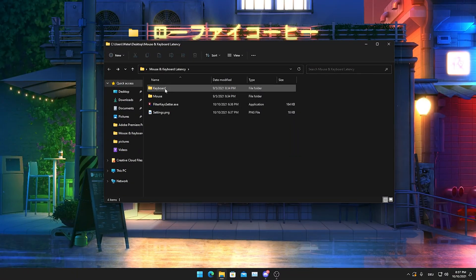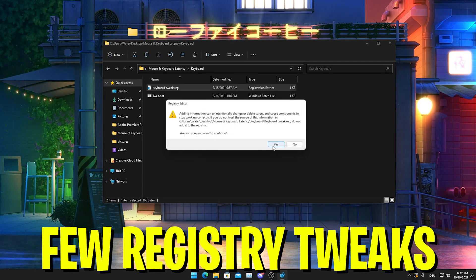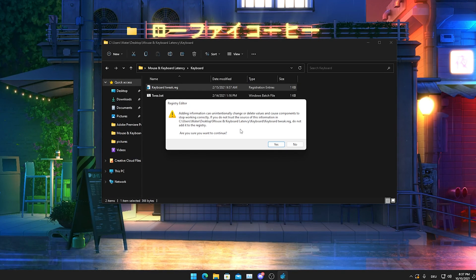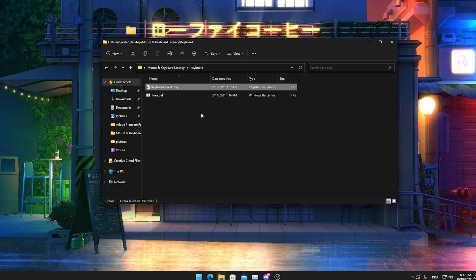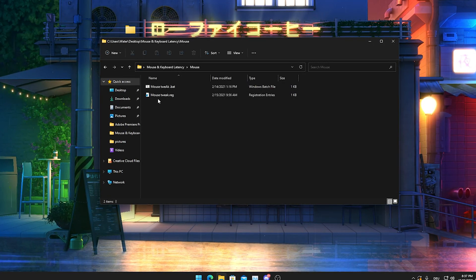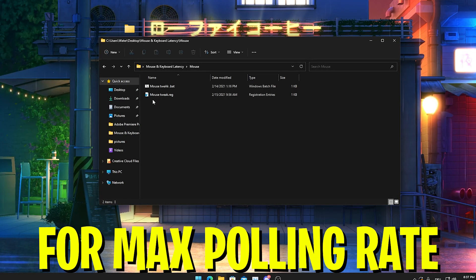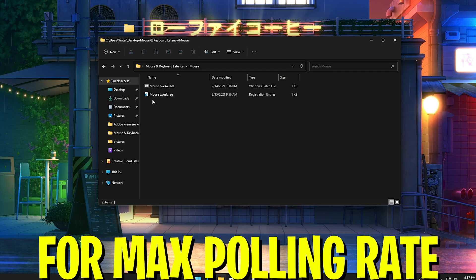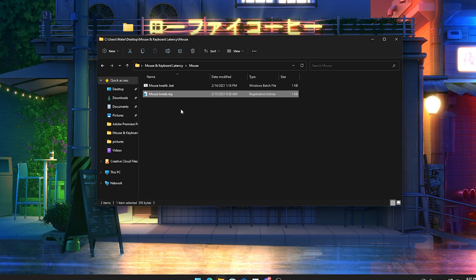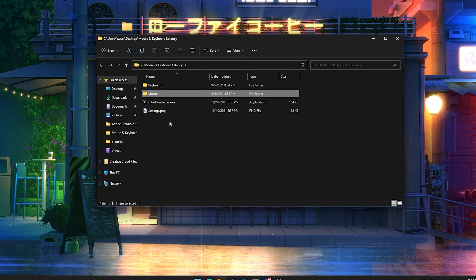First we'll look at mouse and keyboard latency. In this folder we get a full registry tweak for our keyboard — just double-click it and press yes to apply the changes. Then we move over to mouse and get the same thing. These are mouse and keyboard tweaks for the lowest amounts of latency, fully optimized for Windows 10 and 11. Just click on it and press yes to apply.